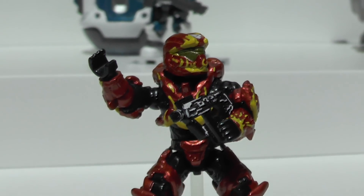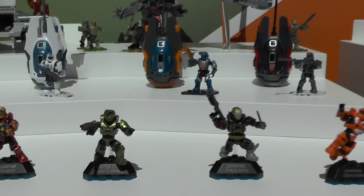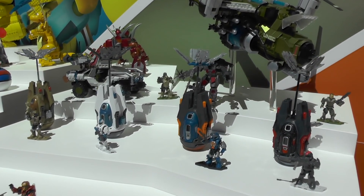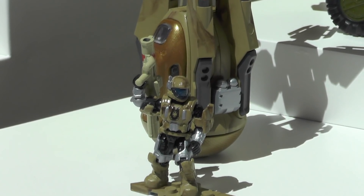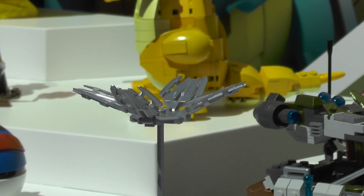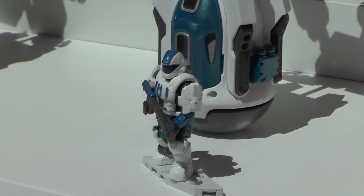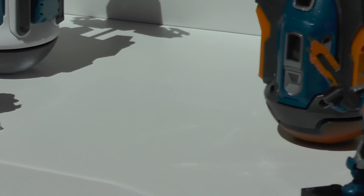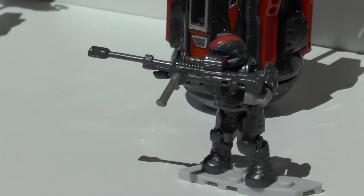After our Halo Heroes, we have those cool drop pods — four new drop pods with new deco on them and new characters. What's really cool, just like in the game, when these drop pods slam against the surface the door actually pops off so the soldier can jump out and do battle. They come with high detail guns, rocket launchers, and lots of cool things straight from the game.